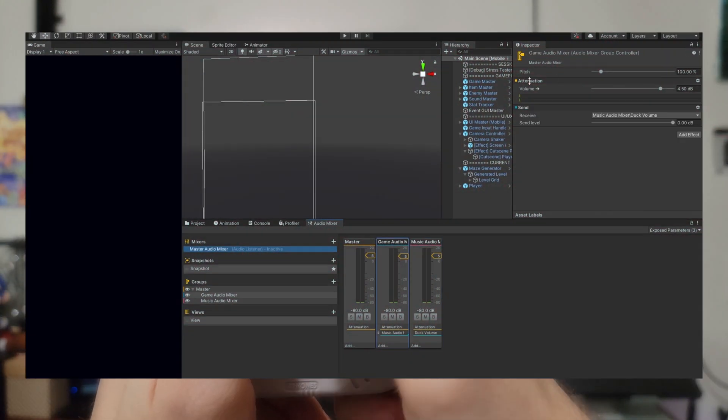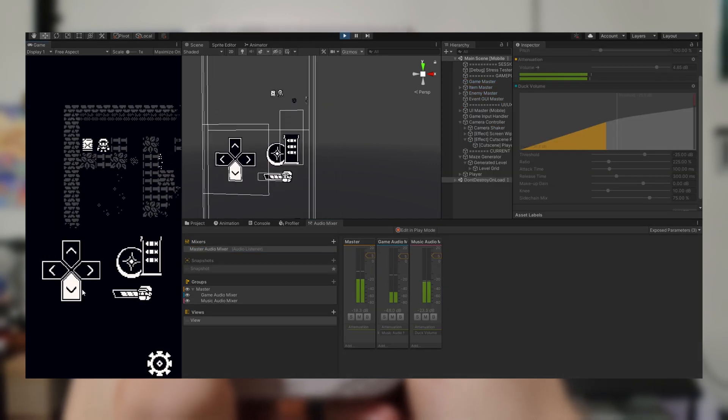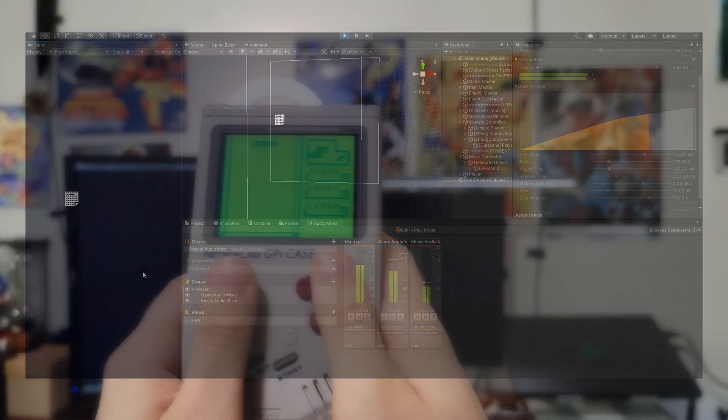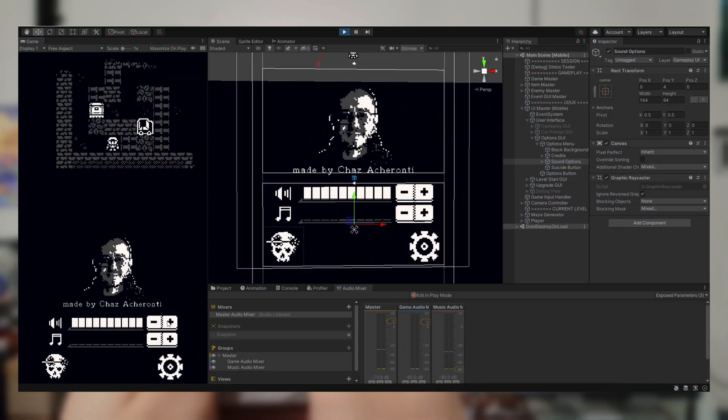Next, I worked on the Unity Mixer to make the music volume duck under the game volume any time a loud noise is played. The last thing to do was make an options menu to control the music and sound volume. I made a slider that changes the volume levels and it'll be remembered for the rest of the game's session. However, since I haven't worked on saving and loading files yet, the volume resets when you close the game.